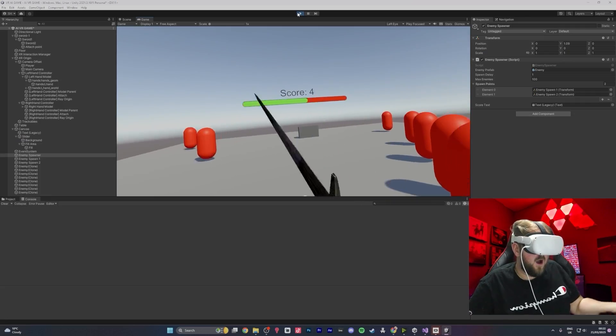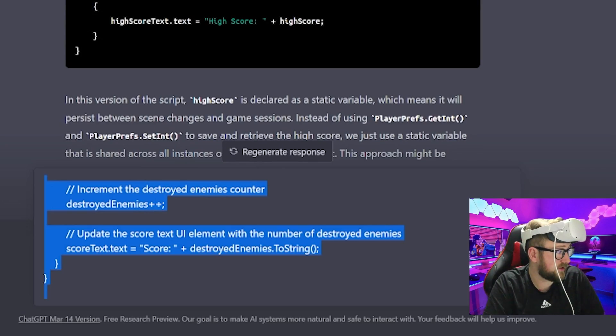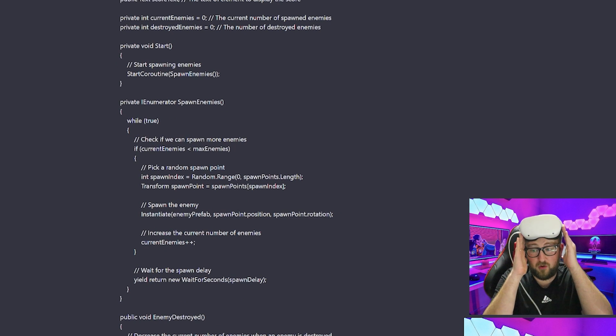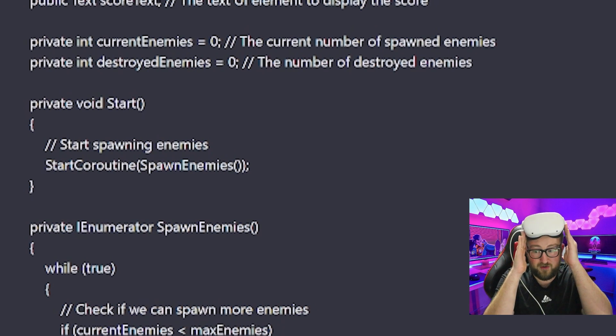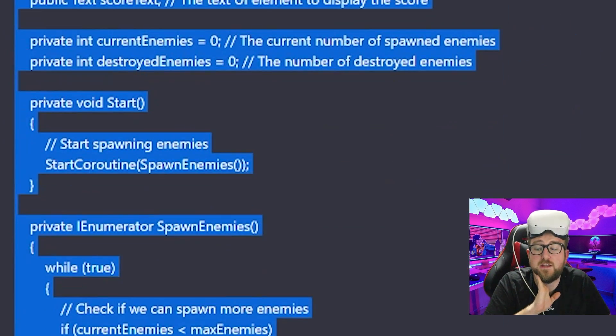Next we wanted to add a high score. In the last episode we added a score system so every time we kill an enemy it counts. Now we're really going to start putting ChatGPT to its limits. We took the current score script attached to our enemy spawner — it uses the amount of enemies spawning and dying as a reference for score. We copied and pasted it into ChatGPT and at the top asked: using this, can you adapt this script to give us a high score?